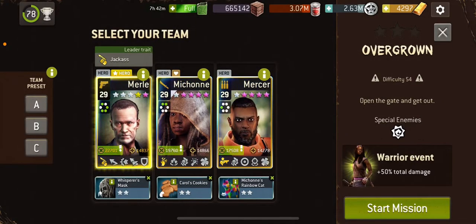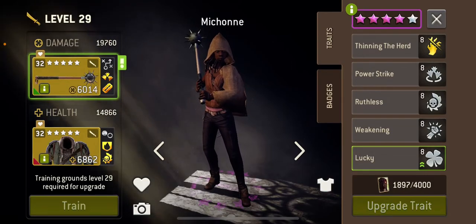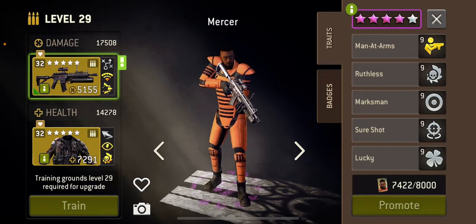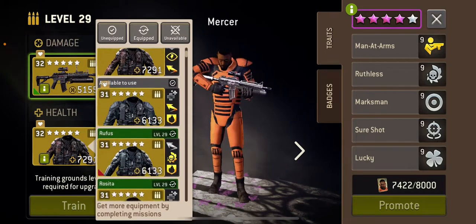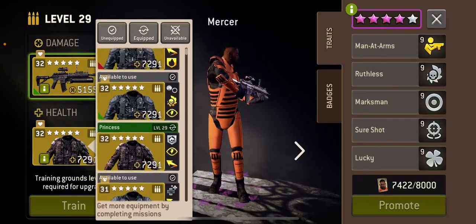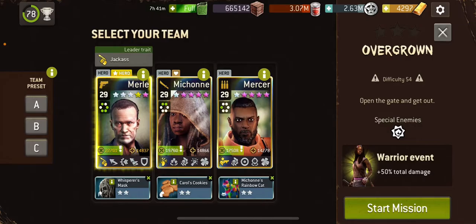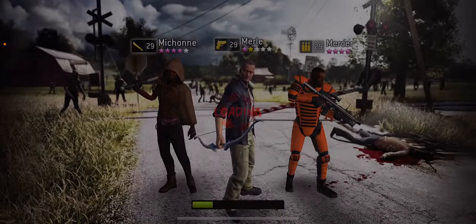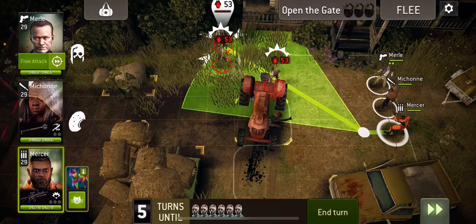Hi everyone and welcome to Overgrown at 65. I'm going to be using Michonne with a silent cripple weapon, a morning star, and lucky armor, and Mercer with the Obliterator. I've got the lucky armor from the season pass, so I'm going to use those three. You can put cookies on Mercer if you want, but I know a lot of people get turned off by seeing videos with a high level Mercer and cookies level two, so I'm not going to use that.